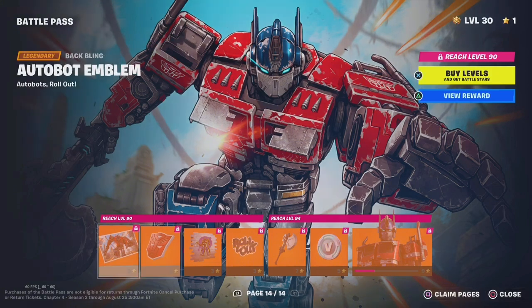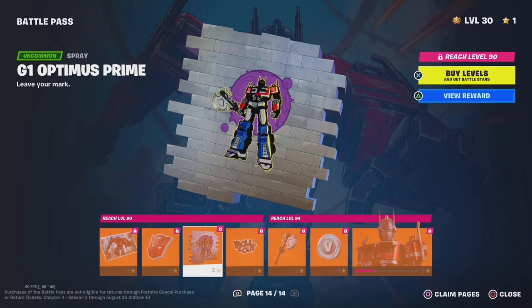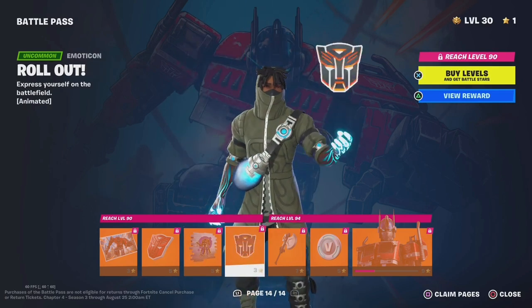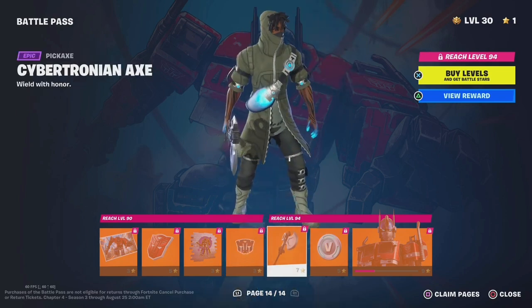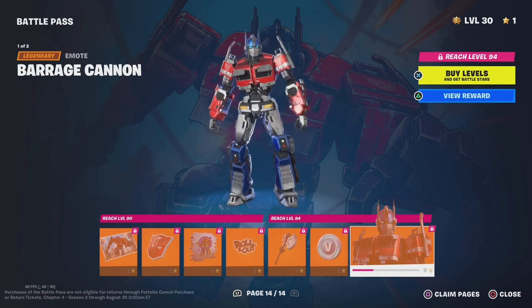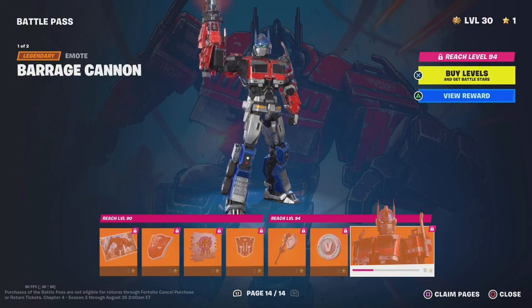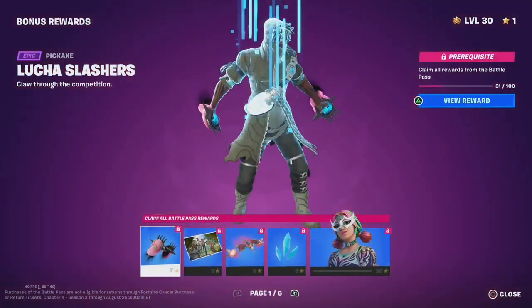Optimus Prime! Autobot Emblem, G1 Optimus Prime — that's Generation 1 Optimus Prime. Roll out. We have his pickaxe and 100 V-Bucks, and then we have his built-in cannon and his skin eye globe. This is going to be a really cool battle pass, but there's still more.